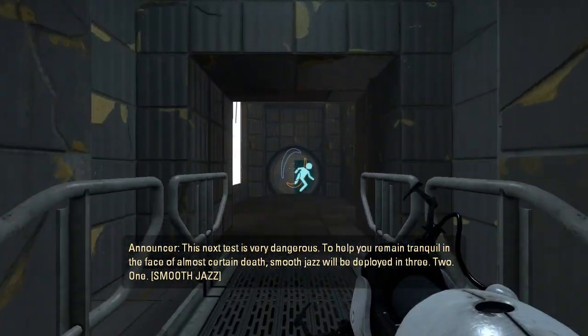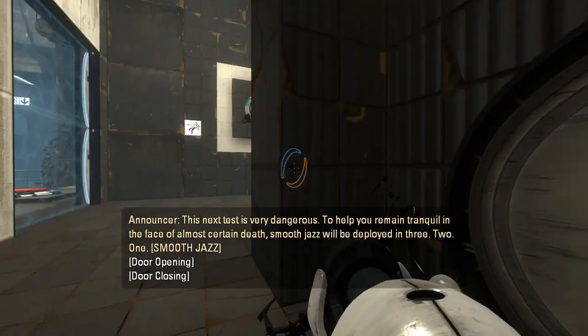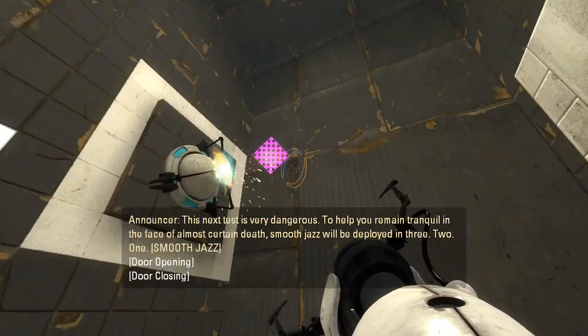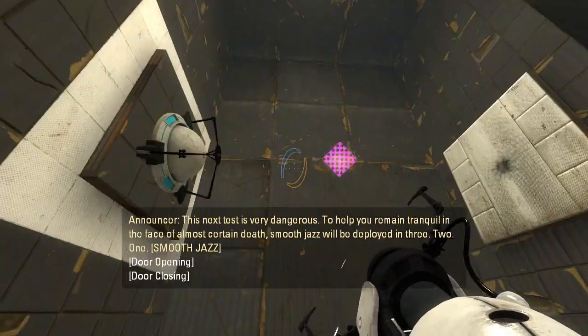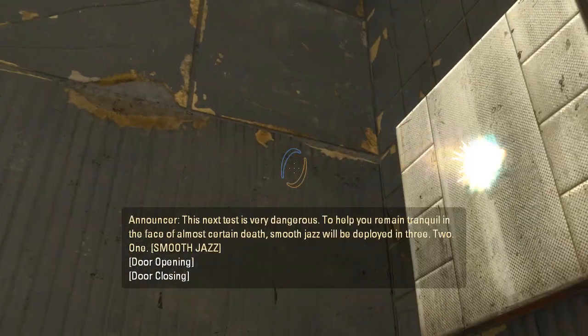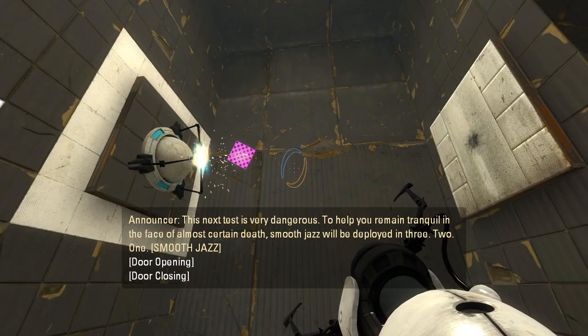To help you remain tranquil in the face of almost certain death, smooth jazz will be deployed. In three, two, one. Whaaat? Come on, Bin. You got that right in the last map that had energy pellets. What are you talking about? Come on, Bin. How did you get it right in the previous map and then wrong in this map?